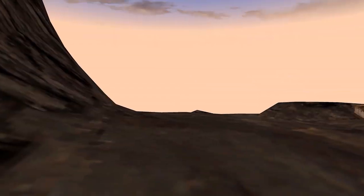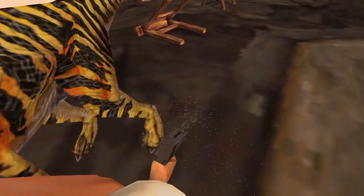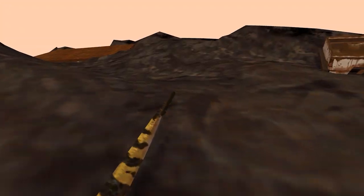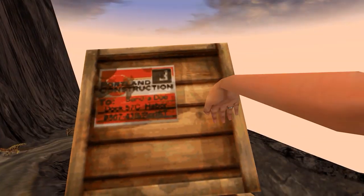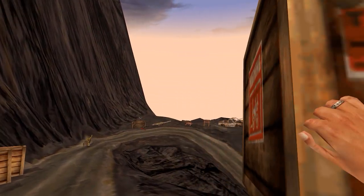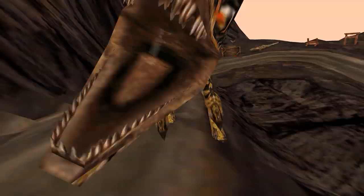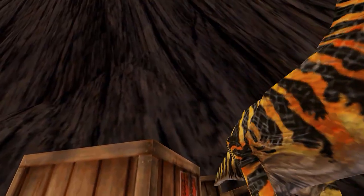The arm is so ungainly that it's actually comical, although it can be hard to see the funny side when a velociraptor is charging at you and you accidentally throw your gun stupidly to one side instead of firing it. And because everything Anne does is governed by this silly floppy tentacle she calls an arm, the whole game suffers.